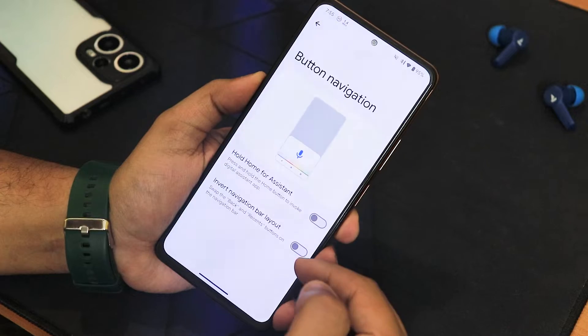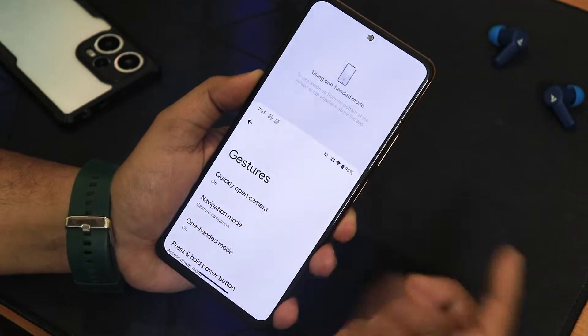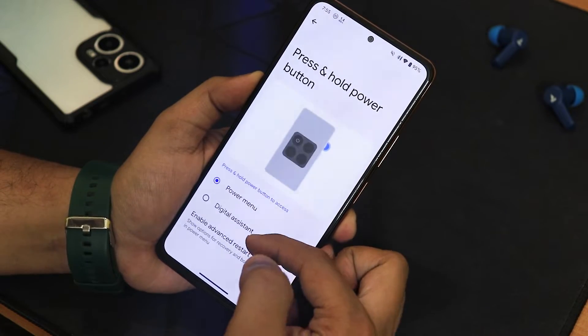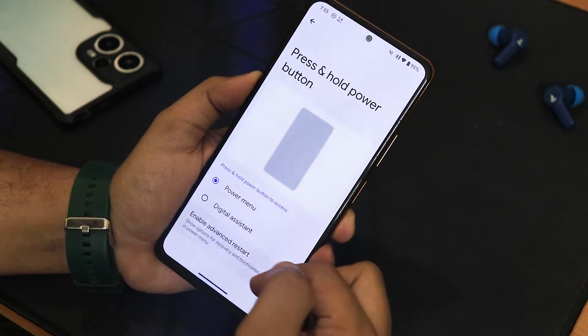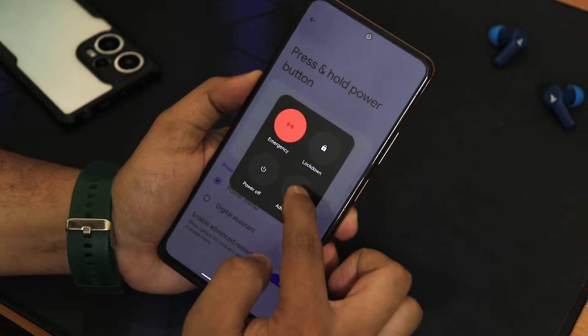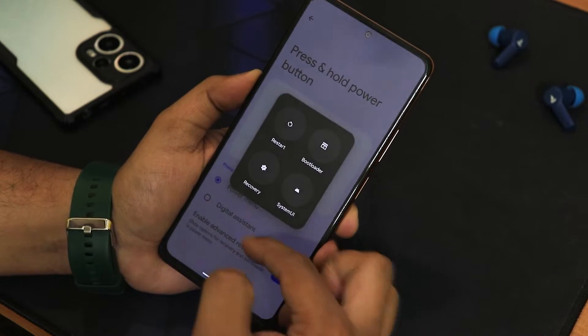We have the three-button navigation and in its settings there's hold for assistant and invert navigation layout. We also have one-handed mode, which is working fine, the press-and-hold power button action with power menu and digital assistant, and enable advanced restart. The power menu with advanced restart lets you directly reboot to recovery or fastboot from right here.